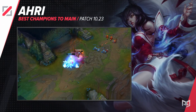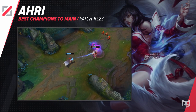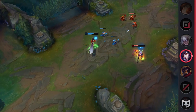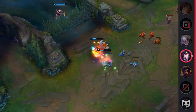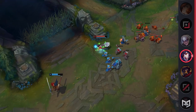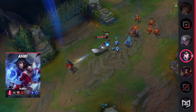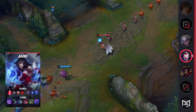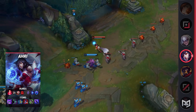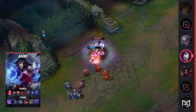Ahri has always been a fan favorite in League of Legends. The champion has so many cool skins, and even a pop star group surrounding her as the lead singer. She is a very versatile mid laner who serves as an assassin and a reliable mage. Overall, she's extremely fun, fairly safe, and can make some pretty flashy plays. Ahri's passive gives her stacks whenever she hits an enemy with an ability. Once she has 9 stacks, her next ability will heal her per enemy hit, so it's best to use your Q on the entire minion wave when this is up.